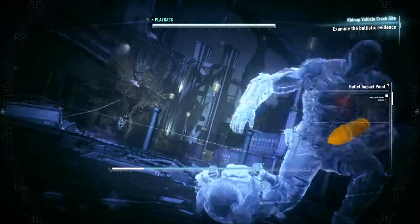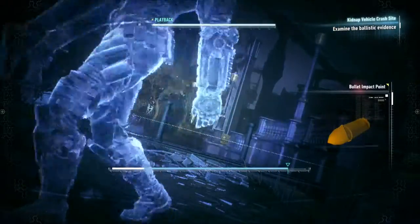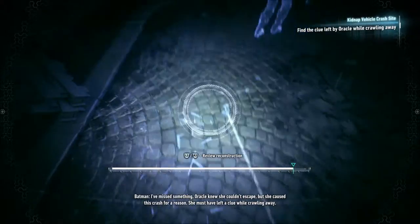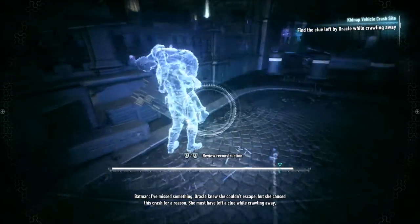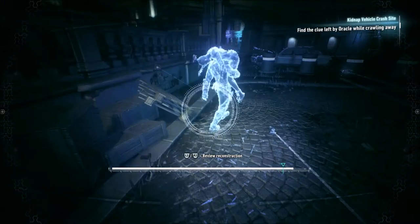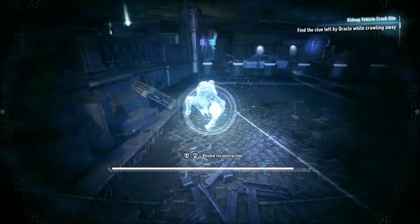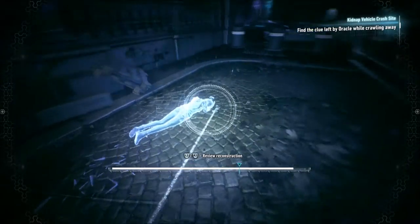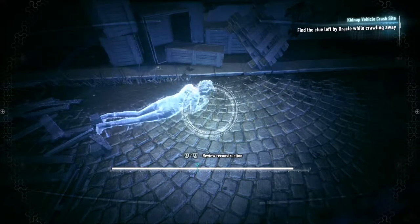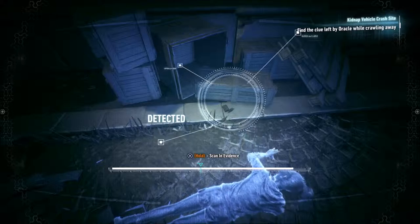He just has a walk that has swagger to it. I've missed something. Oracle knew she couldn't escape, but she caused this crash for a reason. She must have left a clue while crawling away. She threw something.